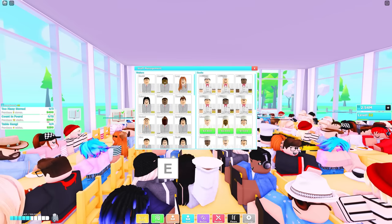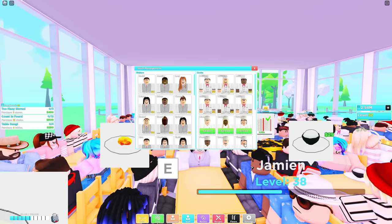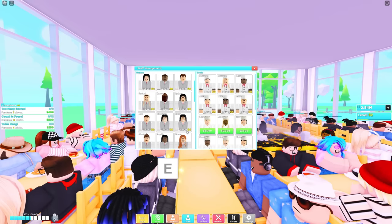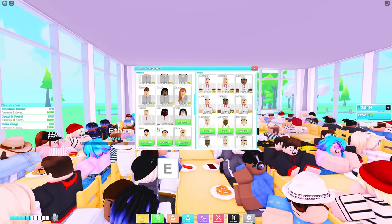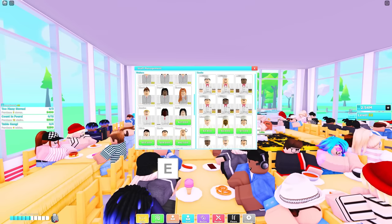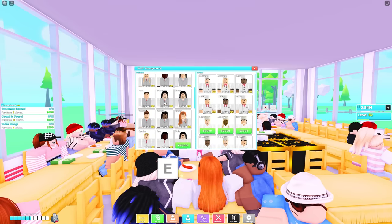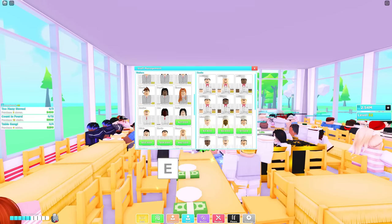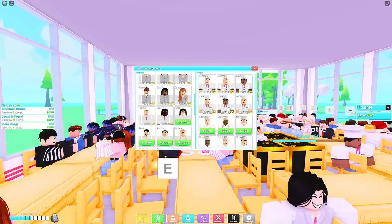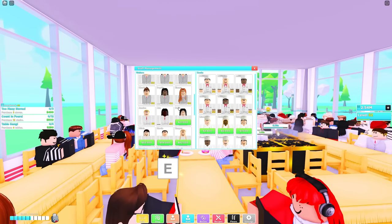Another very important thing is staff. You need to make sure that you are buying staff as often as you can because they play a huge role, and you really want to get them to level 50. A lot of my waiters are level 50 right now, and I currently only have about three that are not. I'll wait till they get to level 50 or really close, then buy three more even if I'm not using them. I don't buy every single staff member at once because then you're dividing all the XP — I just buy as I go.